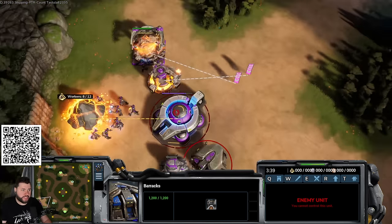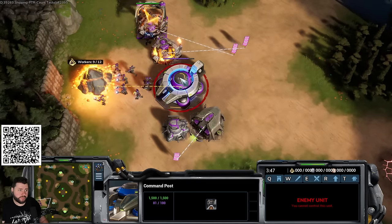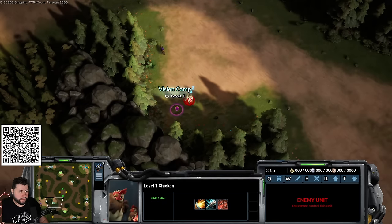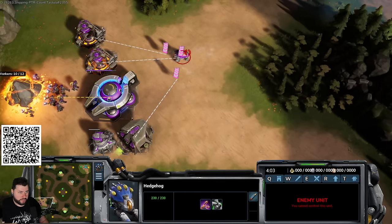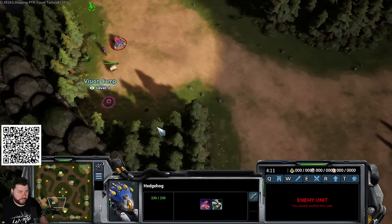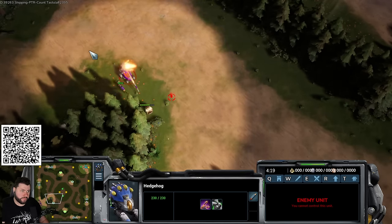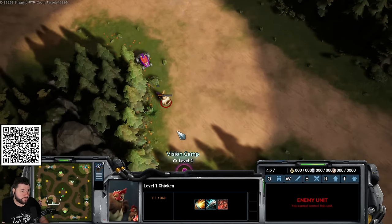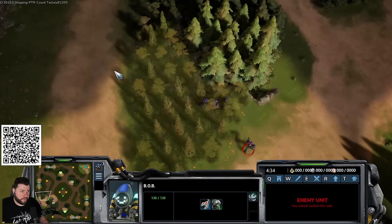If you want to go bio instead, throw down the bionetics lab and a couple of barracks, make exos, and get their upgrade. For creep routes, the most important camps are the vision camps — get yours first then try to contest the opponent's. Opening CC first often means limited early map control, so it can be difficult. Once hedgehogs are out you take back map control. Then take your third base.